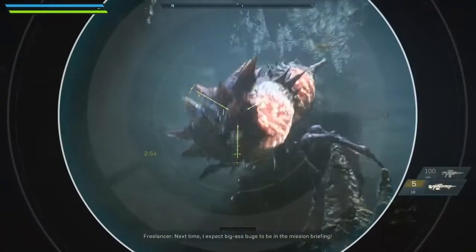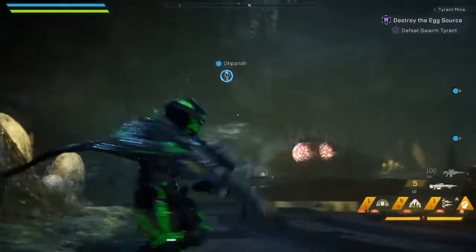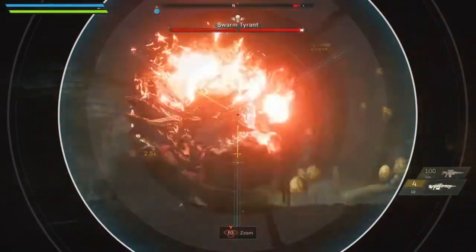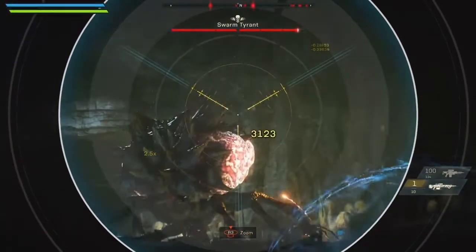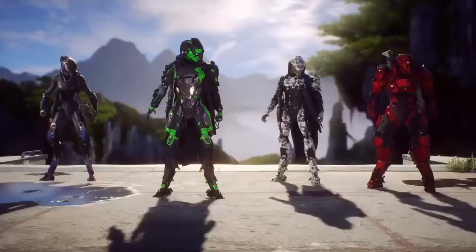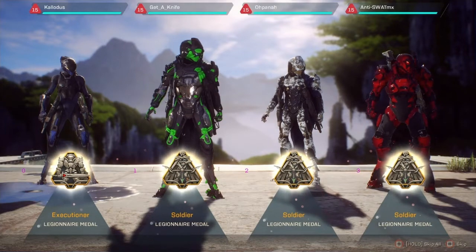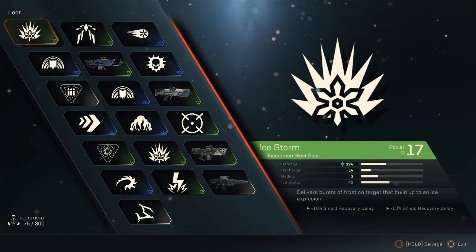At the final boss on Hard mode I was already level 15, around 131 power level. I wanted to talk about loot generation by level: levels 1–9 drop uncommon, 10–19 rare, 20–29 epic, and level 30 (max rank) is Masterwork — though you also have a small chance for legendary items to drop. At the end of the expedition you get a full loot summary to see what you earned from a Hard mode run.